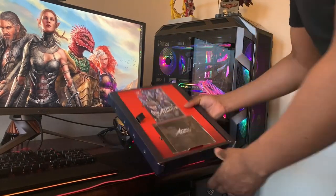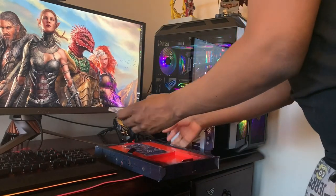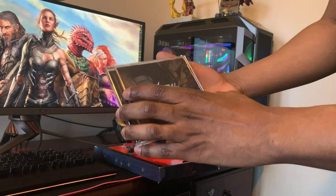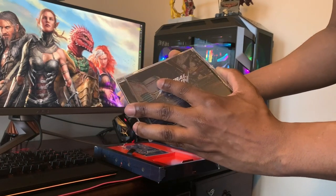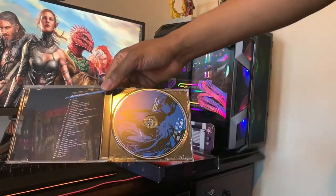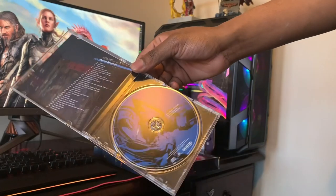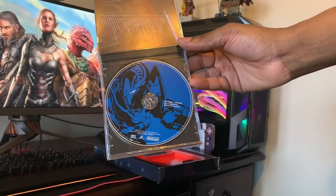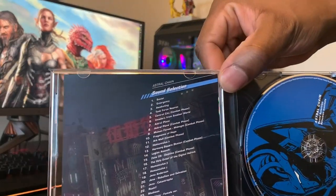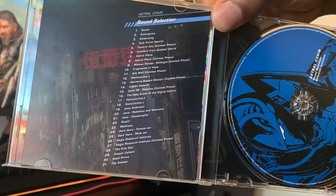We also get a really awesome looking red box. Opening this up, we get the Astral Chain soundtrack — I absolutely love this HQ soundtrack, let me know in the comments what you think. We can see a really awesome disc here with one of your legions on it, and all the songs listed from one all the way up to 31.